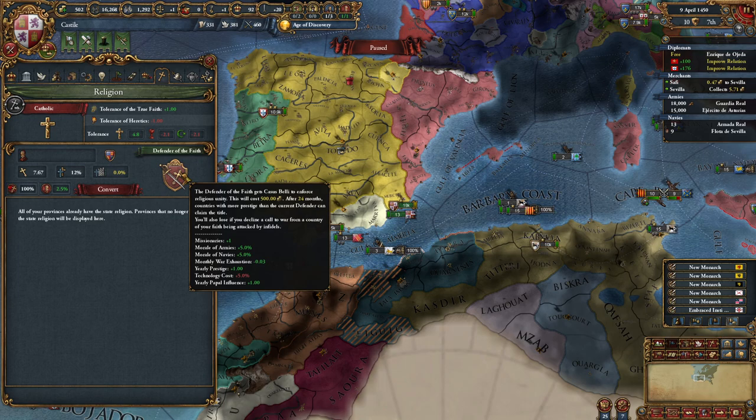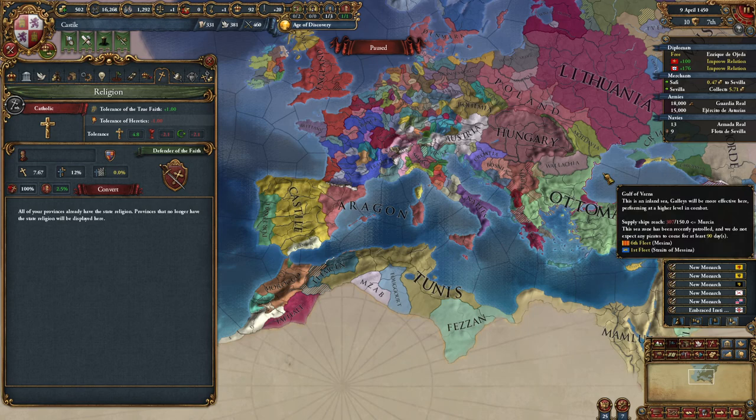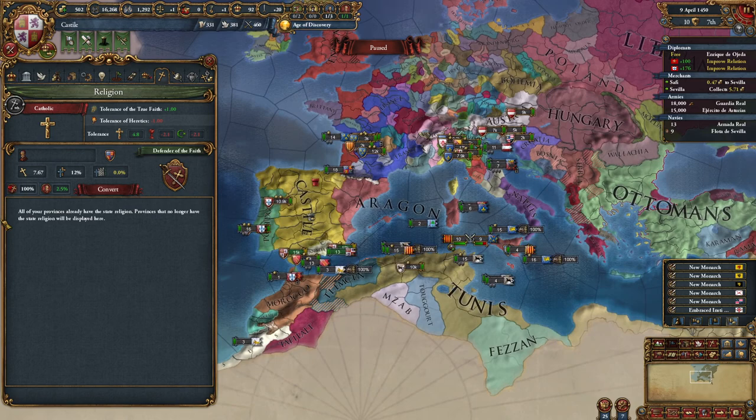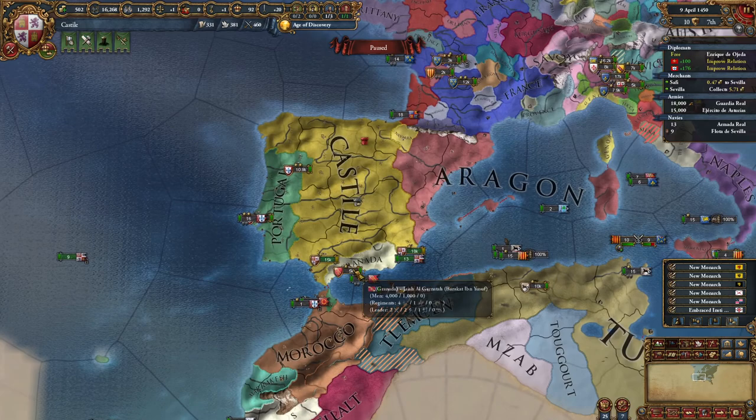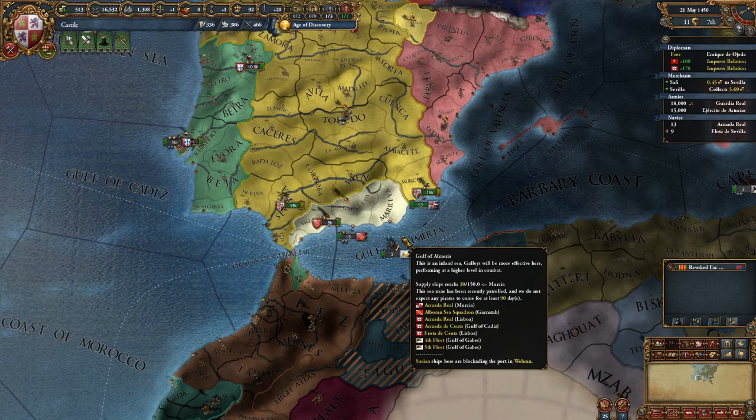What does Defender of the Faith mean? If the Ottomans declare war on Hungary - Hungary is Catholic, Ottomans are Sunni - when a non-Catholic country attacks a Catholic country, you will be called in as a defender. If you do not accept, you lose the Defender of the Faith title, so you need to accept to keep it. Maybe not that handy in your first game to become Defender of the Faith and involve yourself in wars you're not ready for.